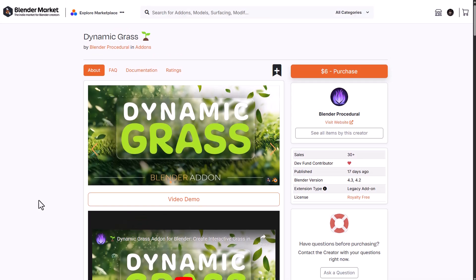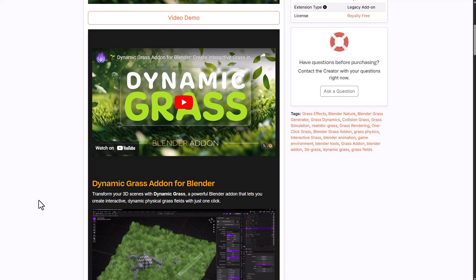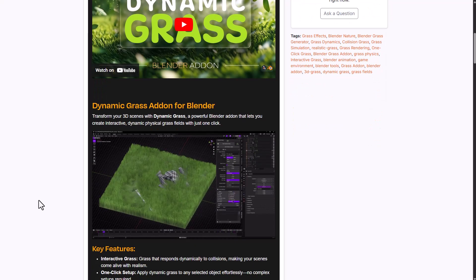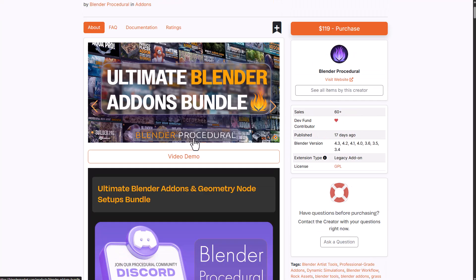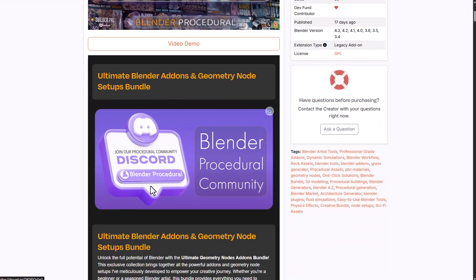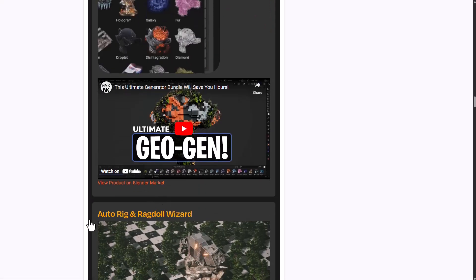Speaking about new ones, Dynamic Grass is a new Blender add-on which is currently available and allows you to create dynamic grasses. It's fully procedural, just like most of the other tools, and it looks pretty cool. The folks at Blender Procedural have also created a bundle putting all of their tools together — from the Fluffy Maker all the way to TeraBend, the Sim Effects, the procedural generation pack, and other add-ons they've made previously.